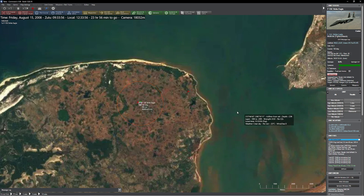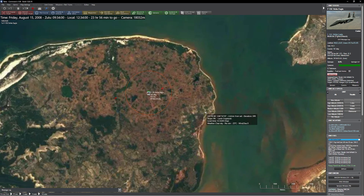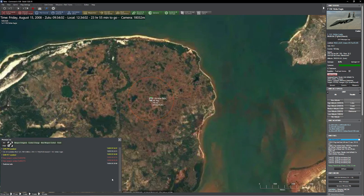The first missile is going to sail right on by. Our second missile is going to sneak up on the F-15 as well, get close, but not do anything. So let's go ahead and take a look at the results. The first one just missed — that happens sometimes.